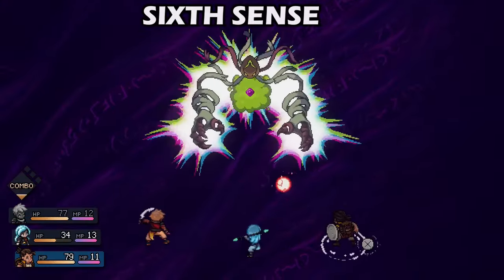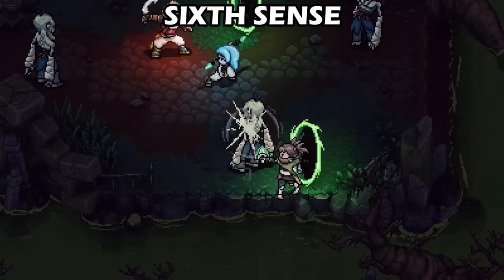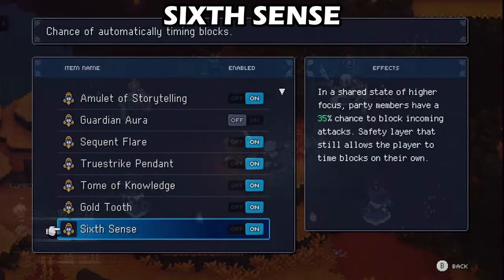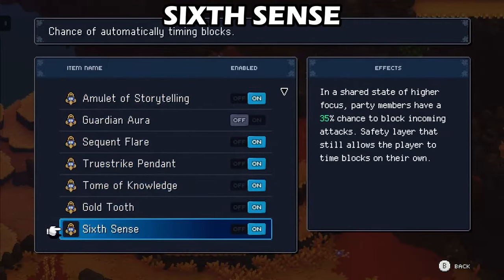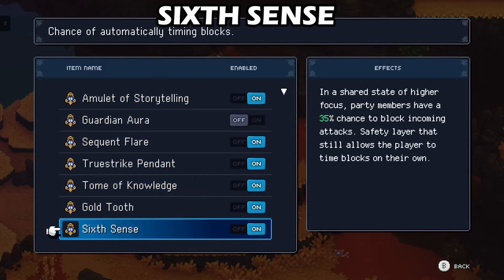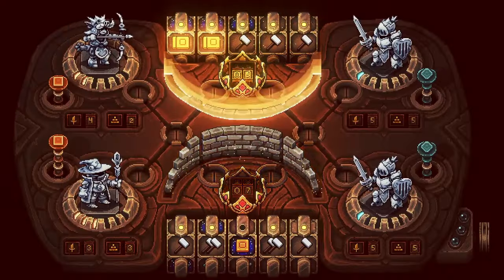The combat in Sea of Stars is time-based, and if you press the action button just before enemy attacks, you will block and reduce the amount of incoming damage received. However, if you have the 6th Sense relic on, there is a 35% chance to automatically block any incoming damage, but you can also do this manually as well. This relic can also be bought from several merchants scattered throughout the game.